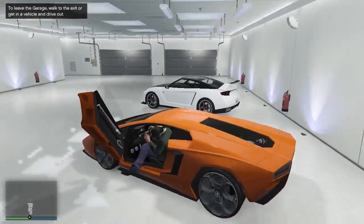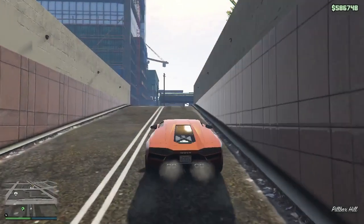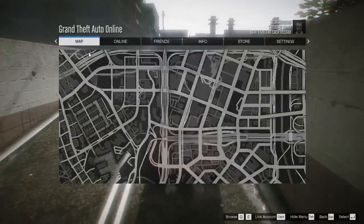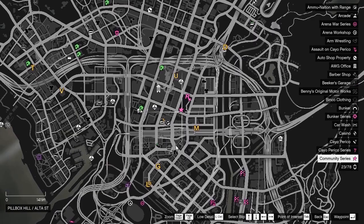You have to enter your dupe vehicle and get out of the garage. Once outside, open your map and go to any activity. I will go to the Community Series.